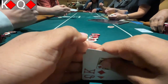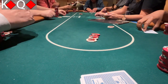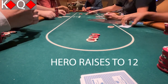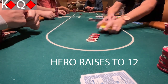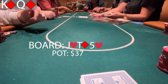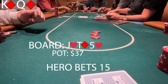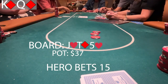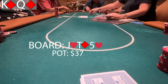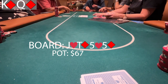In this next hand, I have what I call a premium in a single-raised pot: king-queen of diamonds, super pretty. I'm under the gun and raise to 12. I get two calls from the button and the cutoff. The flop comes jack, 10, 5 with two hearts and one diamond. So I'm open-ended with a backdoor diamond draw and two overs. I bet 15 into the field, only the cutoff calls, button folds. The turn is a 5 of diamonds — we pick up big-time equity, open-ended with a straight and flush draw.